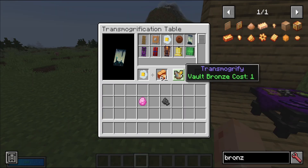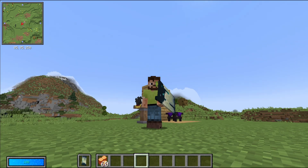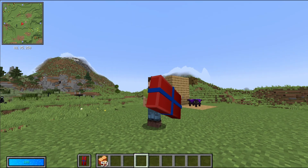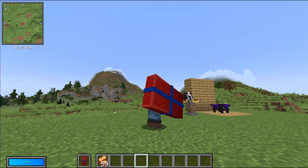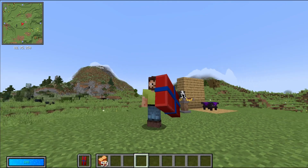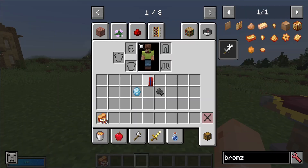The skulk shield, looking a bit ominous — I love the coloring. As well as the present box. This is a very chunky present. Wait, I can actually hide fully behind the shield.